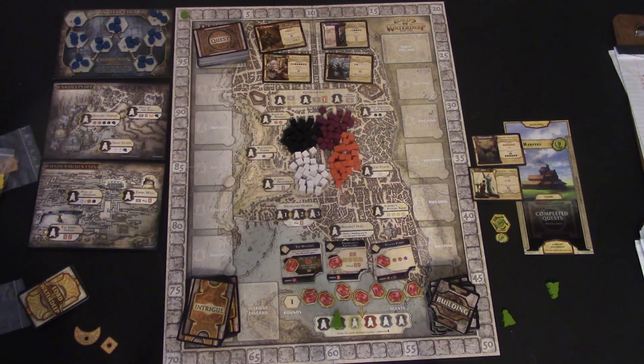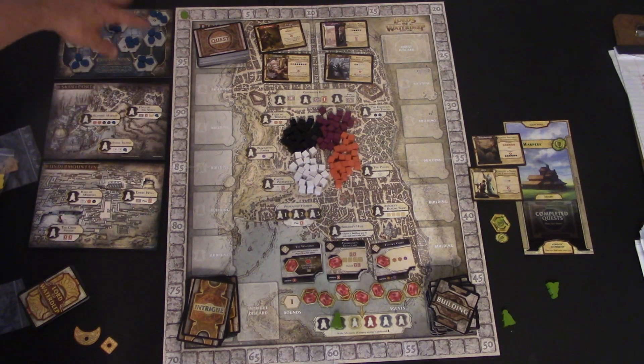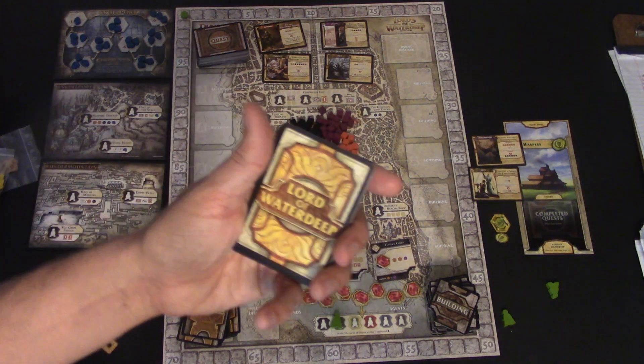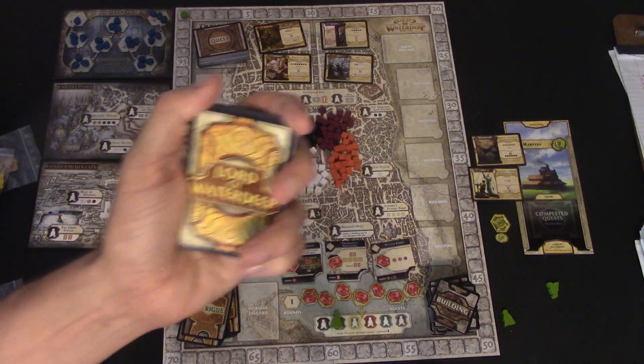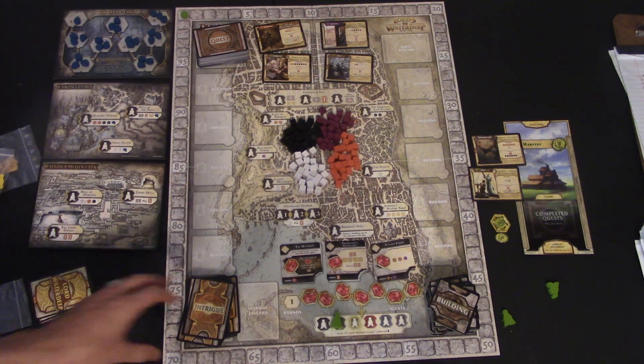Once you complete a quest you put it face down, however if it has a once-per-round lingering ability then you just keep it on top of the deck. This game is very simple, easy worker placement. First, if you're doing the expansion you'll lay out Under Mountain, Skull Port, and the Skull Port corruption track — I'll explain how that works in a minute. Each player gets a Lords of Waterdeep card tucked underneath their board — it's your secret goal you can look at throughout the game.